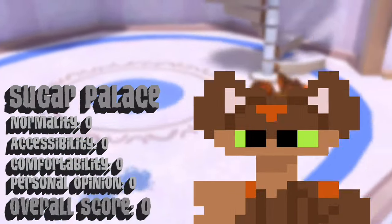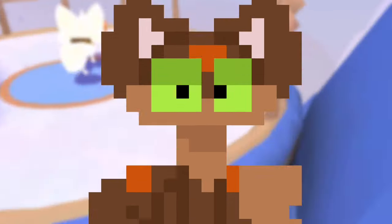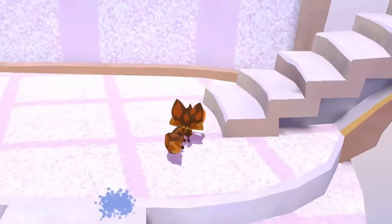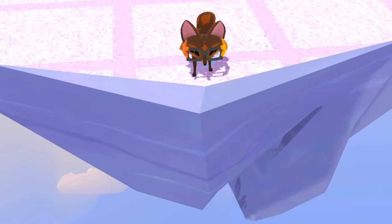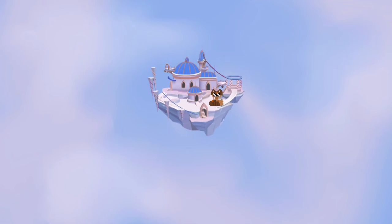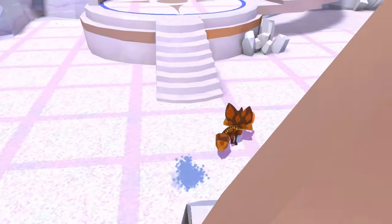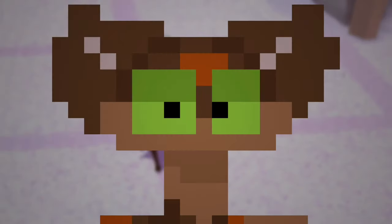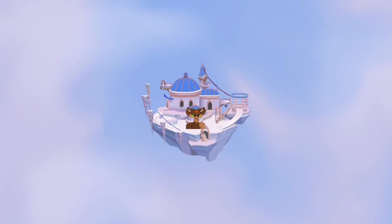Sugar Palace. Imagine the stickiest, most revolting thing you've ever stepped in — now imagine stepping on that every day for the rest of your life. That's what living in the Sugar Palace is like. This floating confectioner's nightmare is impractical to live on for a multitude of reasons. First and foremost, how do you get down? Well, you don't. The ground can't even be seen from where the castle is, and attempting to jump down will end just about as well as you'd expect. There's no water in sight, and would you eat half-rotting sugar that you've been stepping on for days? Eventually, all the sugar that makes up the palace will rot away, leaving you to fall to your demise.